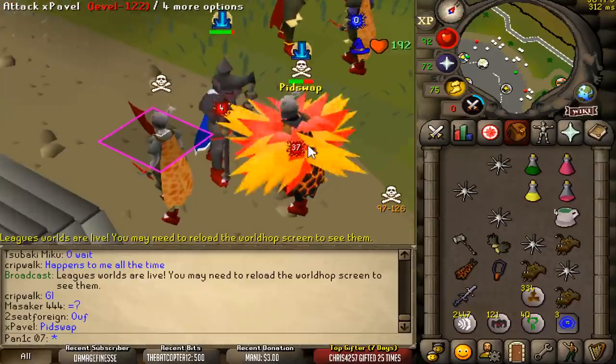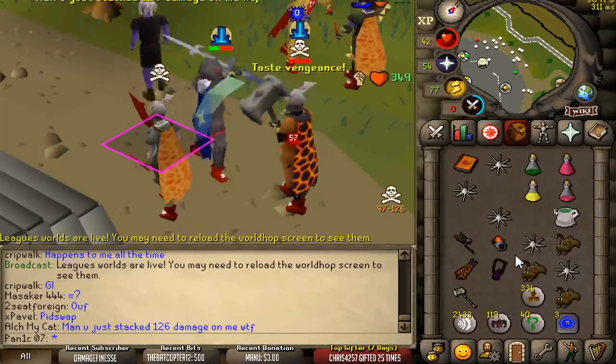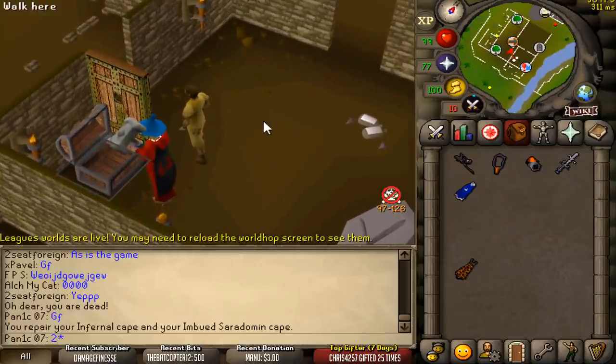Oh, pit swap. He thinks it's a pit swap, but it's actually not — it's just the staff. Might get him there. That's kind of awkward. Goodbye. That's actually really unlucky. I would have tabbed if I'd had less ping, but I didn't have a choice there.